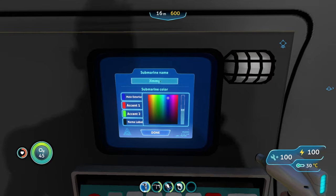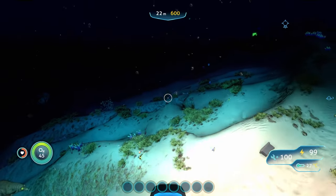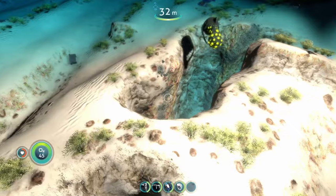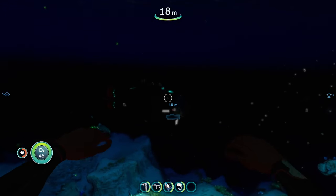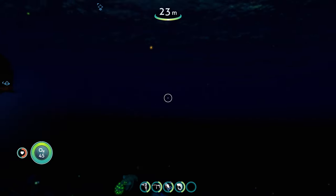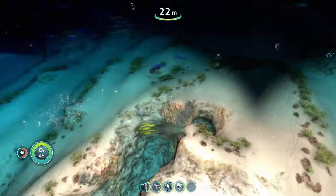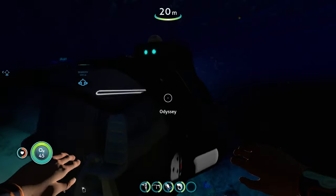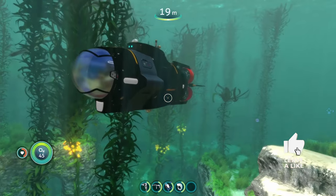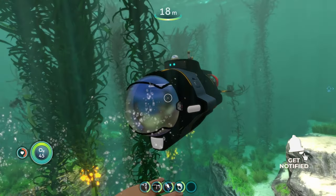We renamed it 'Jimmy' and the lighting looks great. At night time in this game, these lights are exactly what you need. The floodlights are bright - that is bright. The description was not kidding; it's got some powerful floodlights and front lights to illuminate the area in front of you. It's an especially useful submarine for exploring at night because these lights are very strong and illuminate a lot. That was the Odyssey submarine mod - pretty cool.